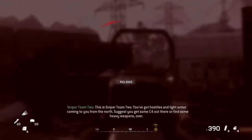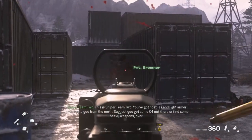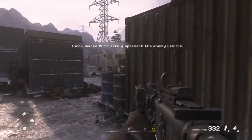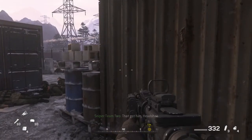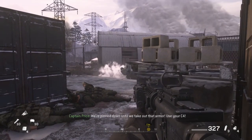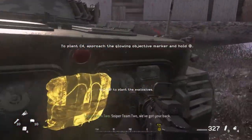Sniper team 2, we've got hostiles and light armor coming to you from the north. Find some heavy weapons, over. I got him. Headshot. Sniper team 2, we've got your back.